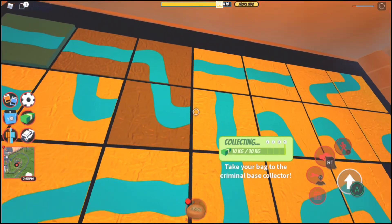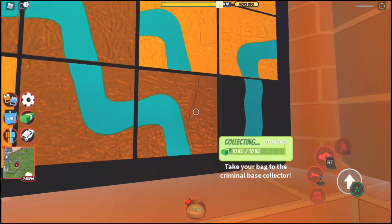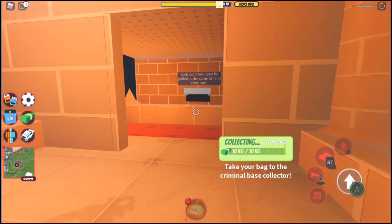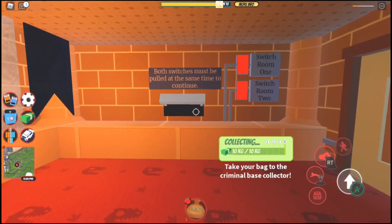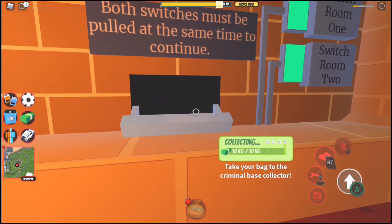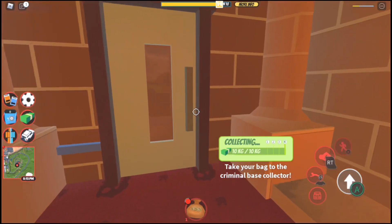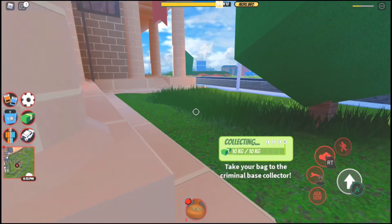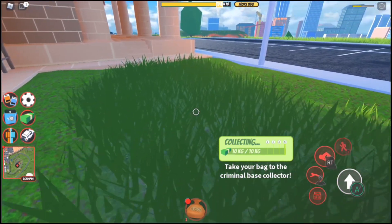I did not cheat or anything, I promise. So now that I have made it to the puzzle side, what I need to do is simply solve this and now we will be done with the museum. Now I just need to pull the lever and my friend will also pull the lever, and after that we should be able to rob the museum. Now that both levers have been pulled, I will be able to go back to the torpedo and I will finally be able to rob the museum.